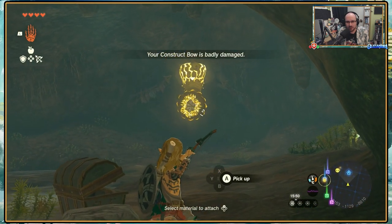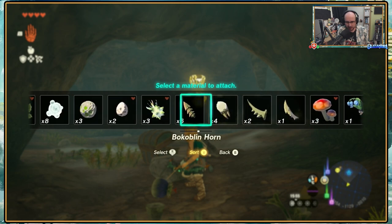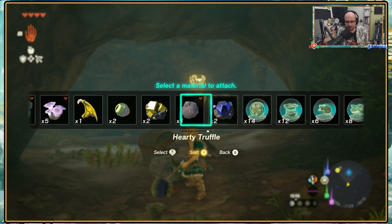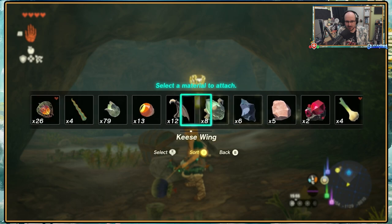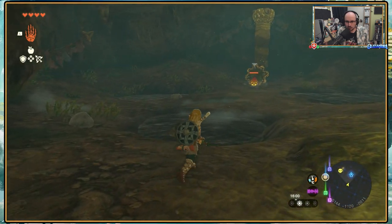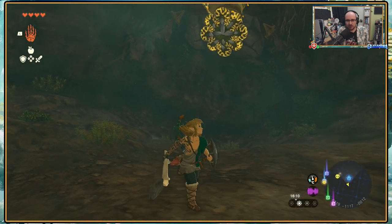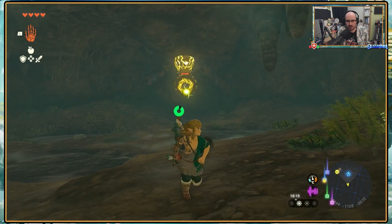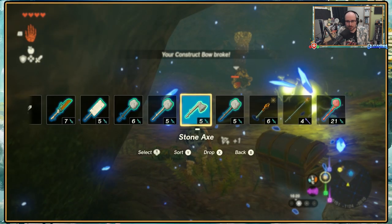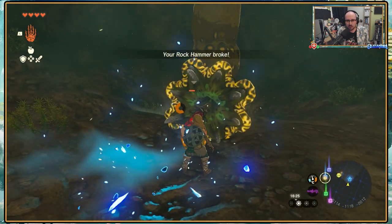I can definitely — I've got two arrows. I could fuse — oh shoot, I didn't mean to do that. I could fuse — what is it? Is it a wing that makes things go further? I'm pretty sure an electric Keese wing wouldn't work very well against it. I wish there was something I could send in. See how much damage I do. Not that much. I've only got one more arrow. I mean, I can make it stay for longer. Oh god, it broke.